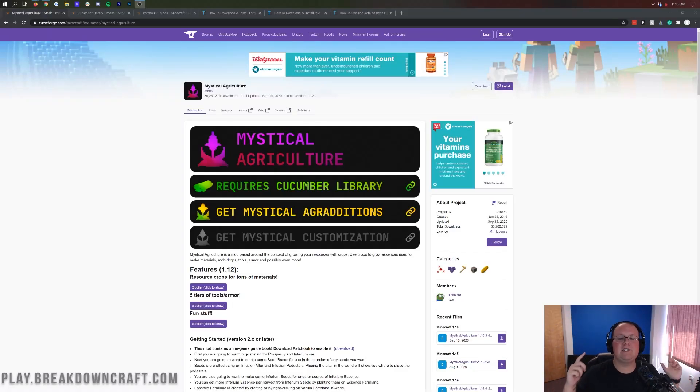Hey everyone, welcome back to The Breakdown. Today I'm going to be teaching you how to download and install Mystical Agriculture in Minecraft 1.16.3. We're going over every single step — downloading it and all the mods required to run it. There are two additional mods required just to run this mod. We're also going to jump in-game and I'll show you how to get the book and get started.